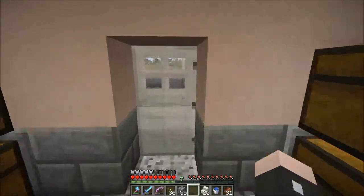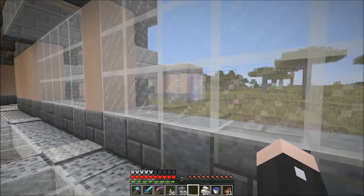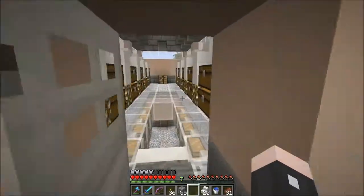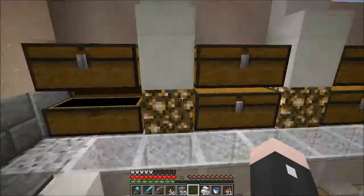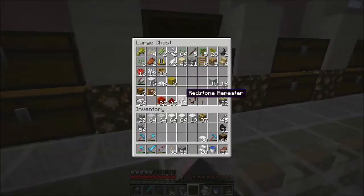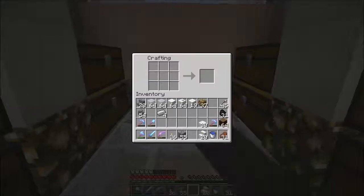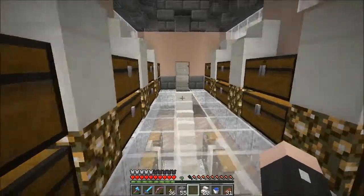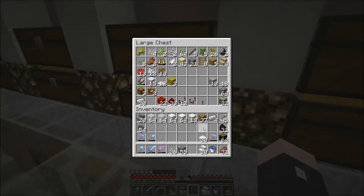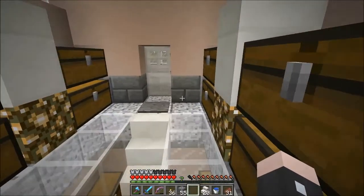One of the major things they added is iron trapdoors. I guess I can show you why I'm not going to make those. I also transported all my materials over here from those chests I had at the pumpkin farm. To make a trapdoor you do it like this, but right now they're called 'tile dot iron trapdoor dot name,' so I'm pretty hesitant to actually build and place them.